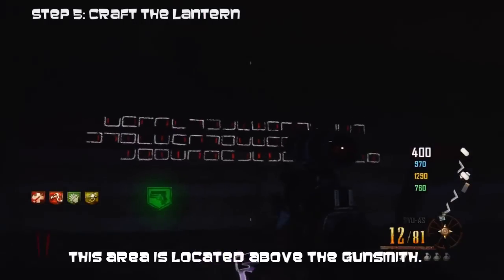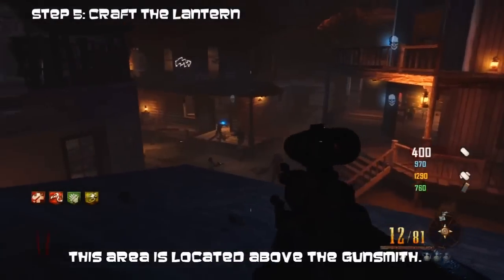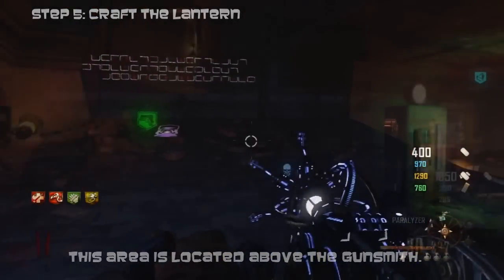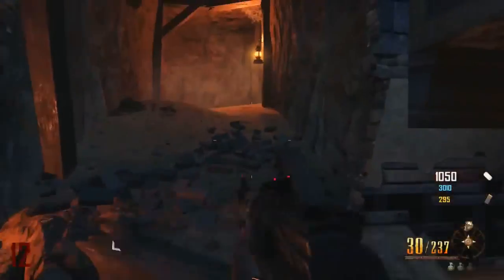Once you have enough kills, you need to go and craft the lantern on top of the gunsmith. There's a code that you need to decode, but no one really wants to do that, so we're just going to use the process of elimination.